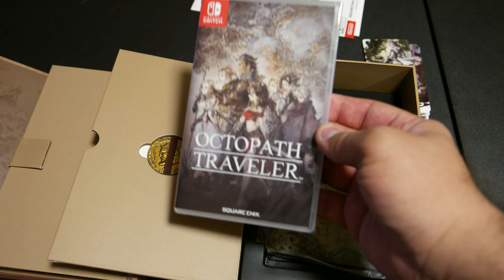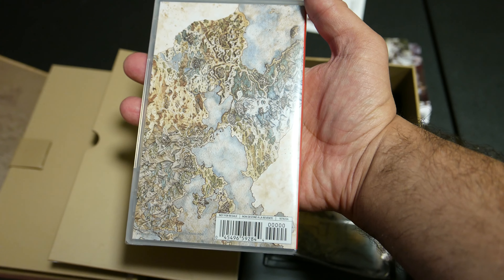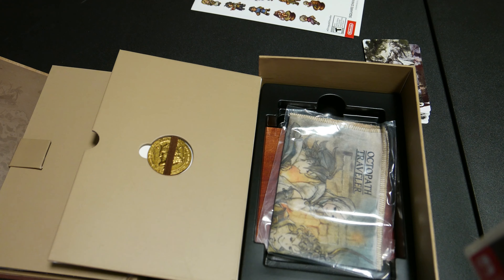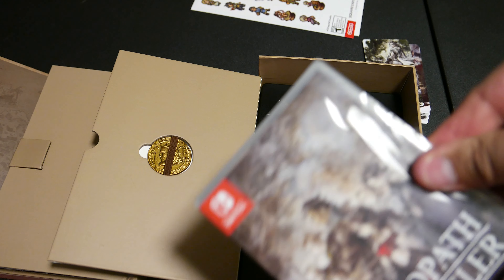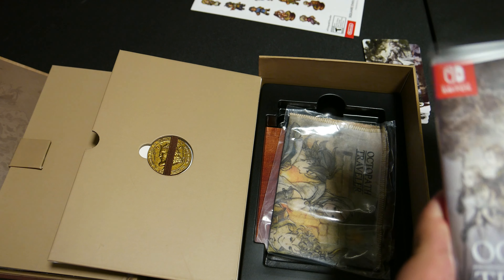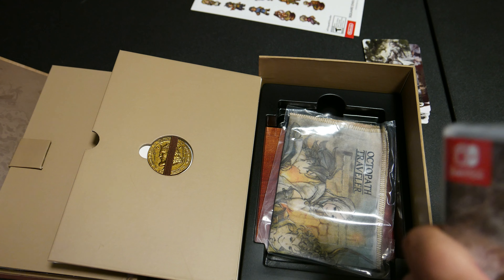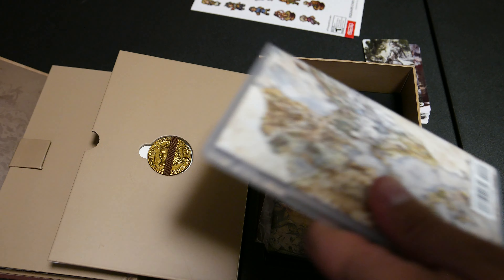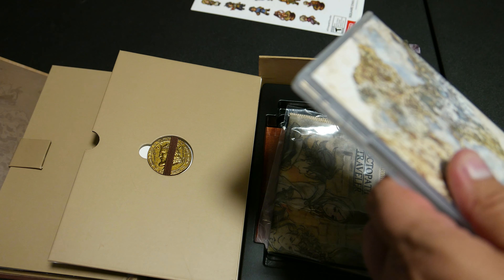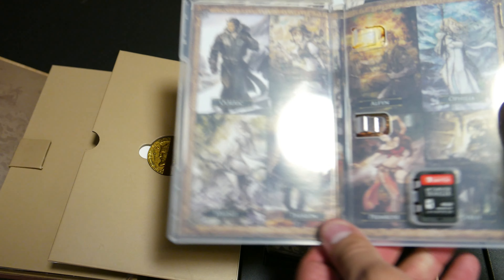Here is Octopath Traveler for the Nintendo Switch from Square Enix. Here's the back of it. I'm sure there's a normal version of this, but the normal version doesn't have all that cool stuff that comes with it. I've got a lot of Nintendo Switch-related coins these days. I love this stuff. That new game smell.